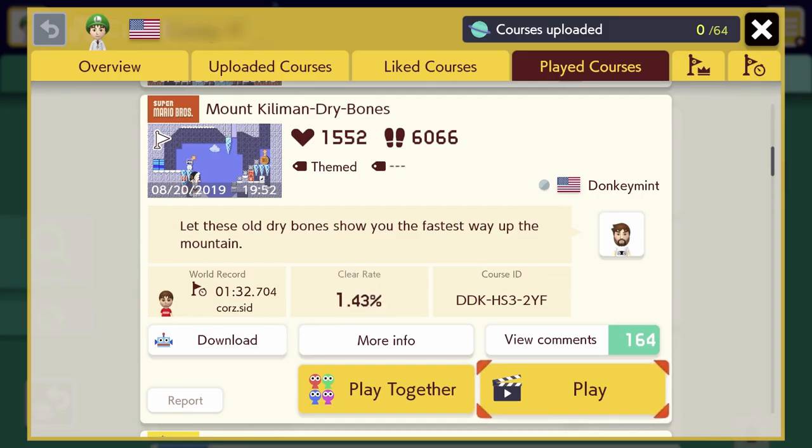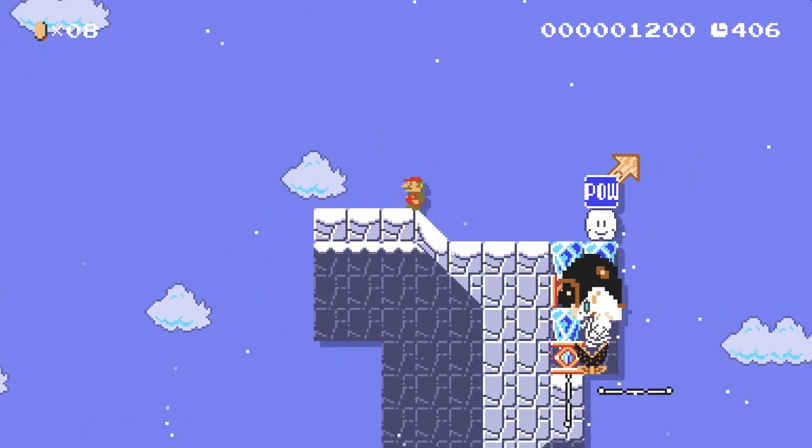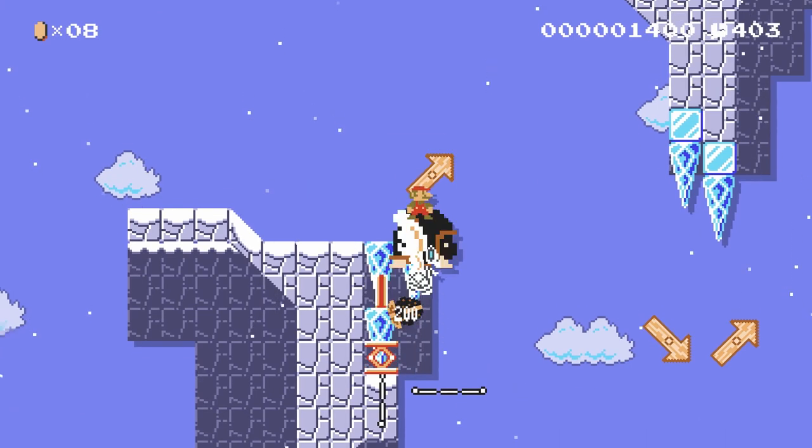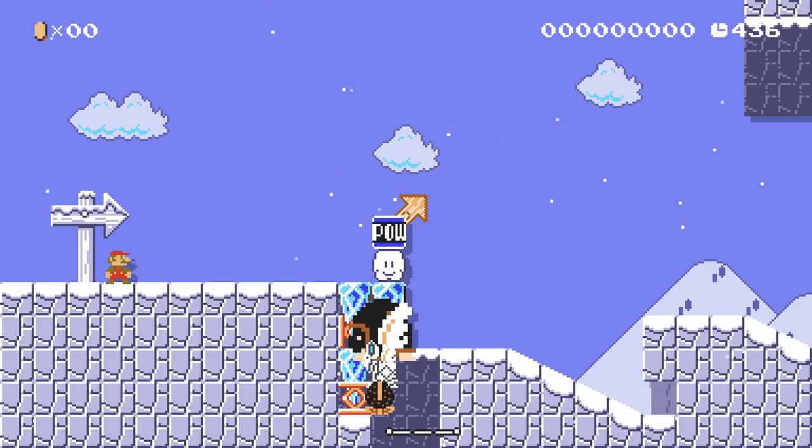The next course looks like it's called Mount Kiliman Dry Bones, made by a user named Donkey Mint. He says let these old dry bones show you the fastest way up the mountain. And this looks like the toughest course we've played all day — it's coming in at a little over 1% clear rate out of about 120,000 attempts, so I may feel humbled as we jump in. Mount Kiliman Dry Bones, let's see what you got. So hit the pow block, ride, jump — seems like that may be a theme here. First impression: if the entire course is like this, I'm going to enjoy it.